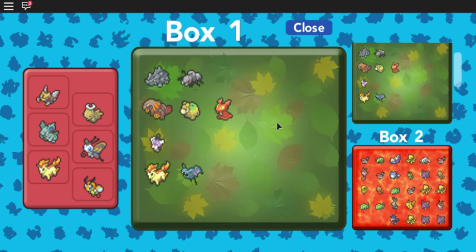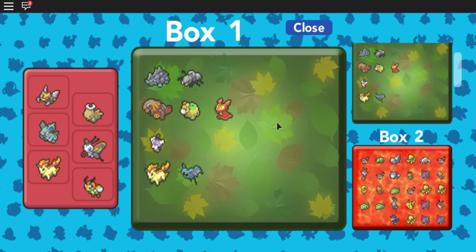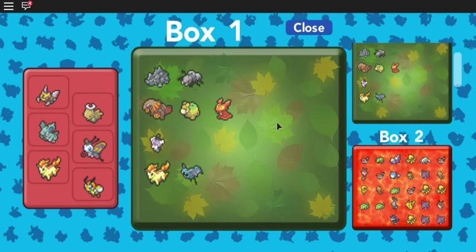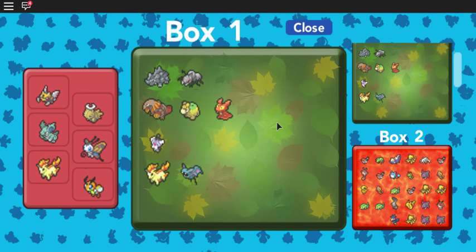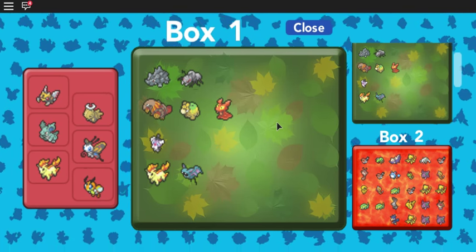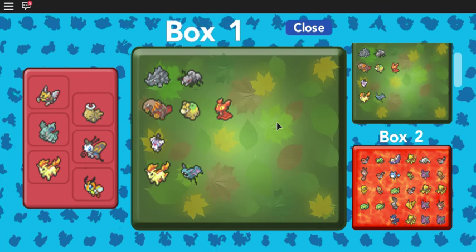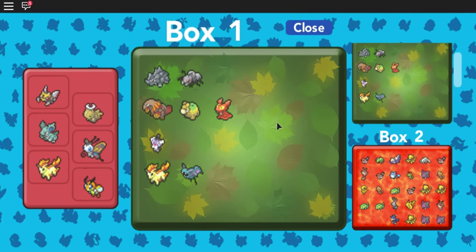So for HP EVs, I would go to Route 3 and battle the Dunsparce Trainer over and over. His Dunsparce will give you 1 HP EV per battle. For Attack, I'd go to Route 5 and battle the Karate Trainer. He has 2 Machop and 1 Panchan, so in total you would get 3 Attack EVs per battle.